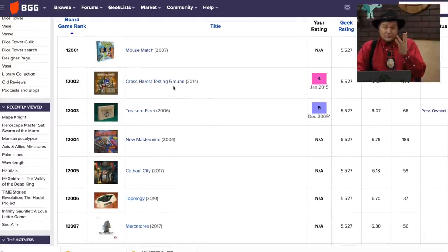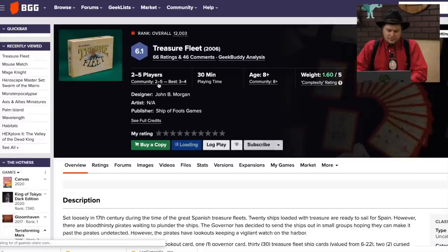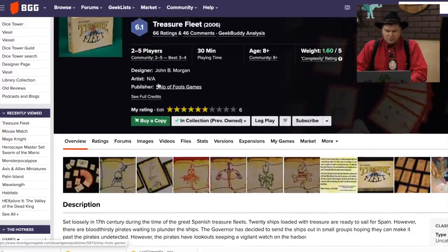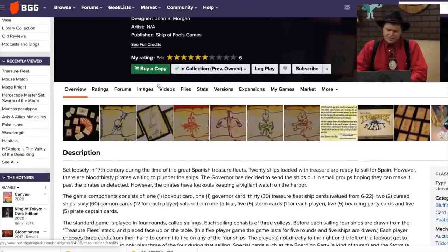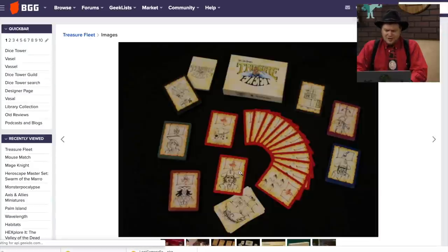Crosshairs Testing Ground — we've already seen this one before, it's dropped lower since last time. Treasure Fleet from Ship of Fools — I think we've already taken a look at this one too. I think this one will probably go lower just because how the game looks is just not that impressive at all, unfortunately, as time goes by.